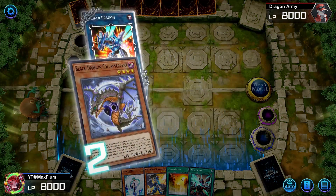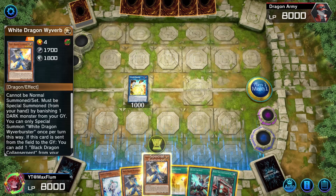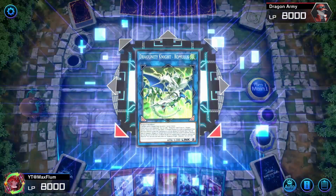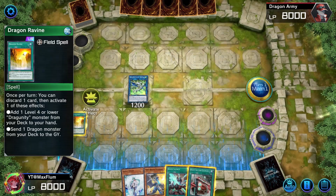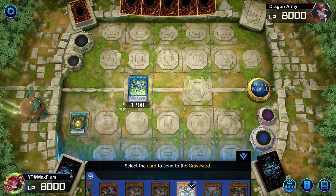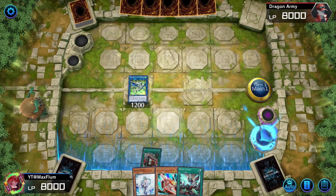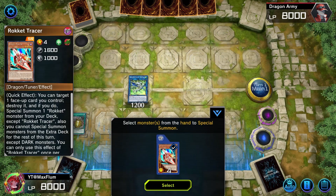Striker Dragon effect — you can actually stack here depending on what you want to prioritize, but it doesn't really matter. The Boot Sector Launch might be useful for a Rocket Tracer off a Quick Launch. We're channeling one Striker Dragon, channel to the Collapse Serpent, then we already have a Wyver Burster so we can shuffle that back. We don't need Romulus's search since we already have Dragon Ravine in hand. We activate Dragon Ravine to send a dragon monster from the deck to the graveyard — we send Wyver Burster since we already used it — and then Rokket Dragon activates to give us a Rocket Tracer to hand.